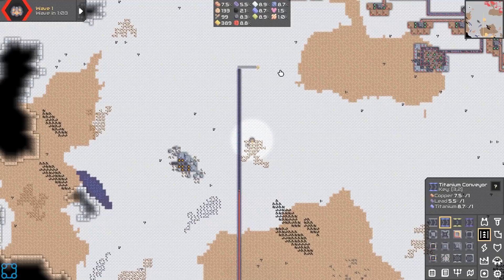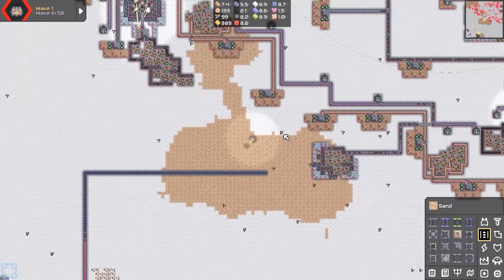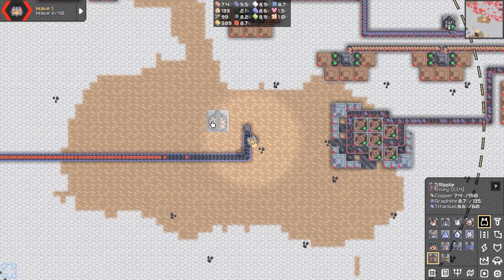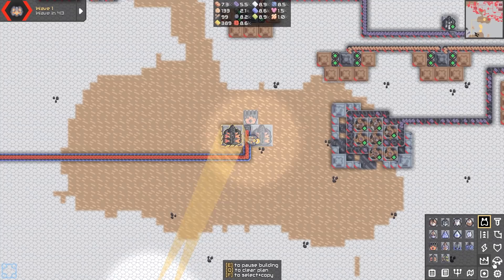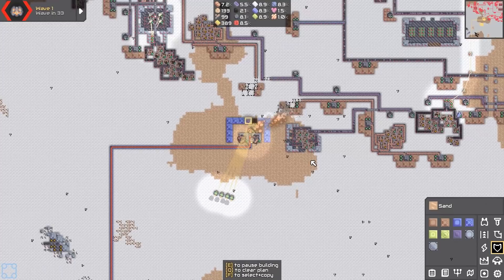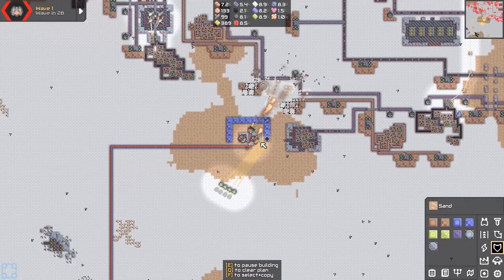I'm just going to set this up — we're going to try absolute power strats on this one. What is the range they'll shoot me at, like right here? All right, so we want a ripple, ripple, and a swarmer. There we go. Like I said, absolute power strats.